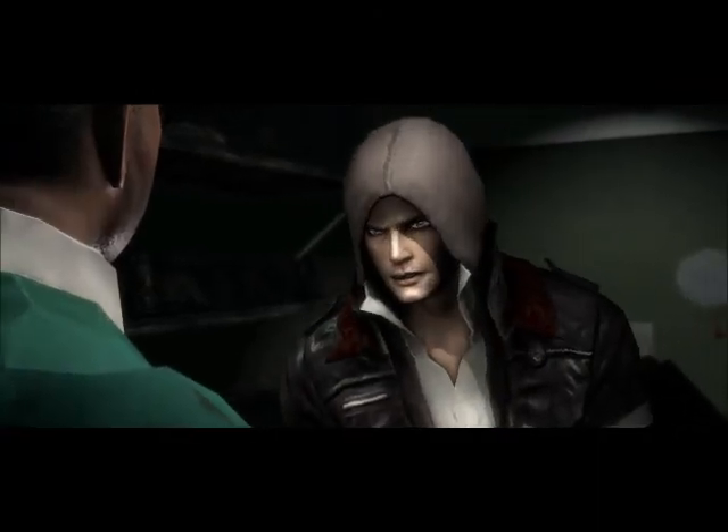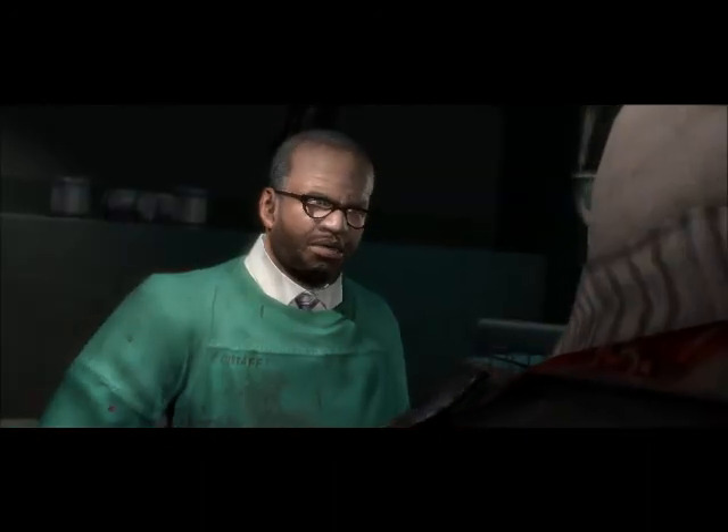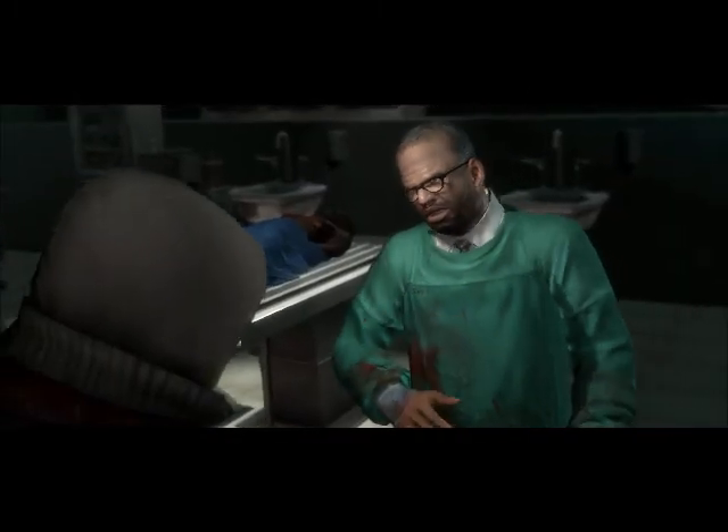Strange, this almost seems like an adaptation to your methods. Use the leader we've captured, subdue and consume it, then find and consume the one who took Dana. It should reveal her location.